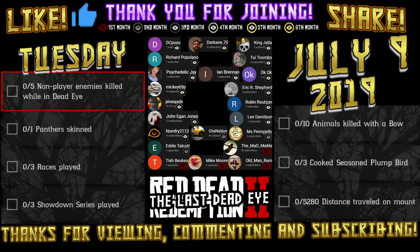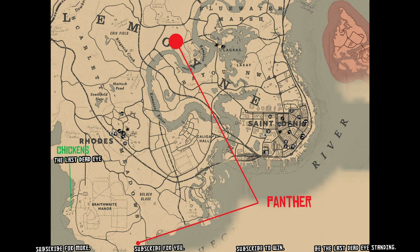For animals killed with a bow, you could use dynamite arrows and get some credit towards that award for killing multiple animals in an explosion. Cook seasoned plump bird comes from turkeys, chickens, and geese.